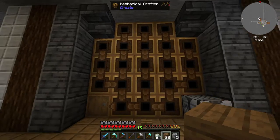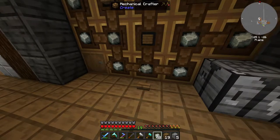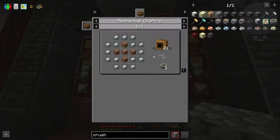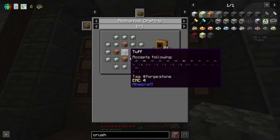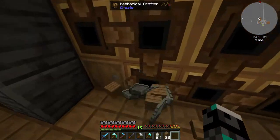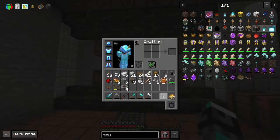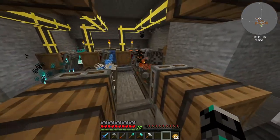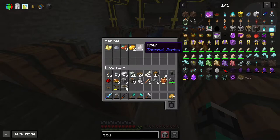First things first, we gotta get our hands on some crushing wheels. The recipe is kind of simple if you get to this point. I need to know if it's regular cobblestone or if it needs to be cooked stone - it's not showing properly. I'm guessing it has to be cooked stone. I made a couple of crushing wheels, and I also set up a small system so I can haunt some things, wash some things, and cook some things - not food because it will destroy food since it's lava, but I can cook stone.